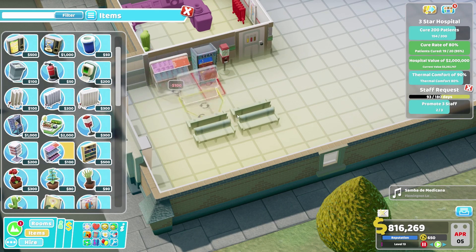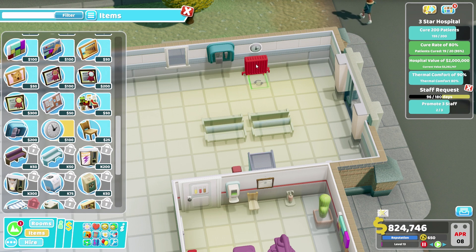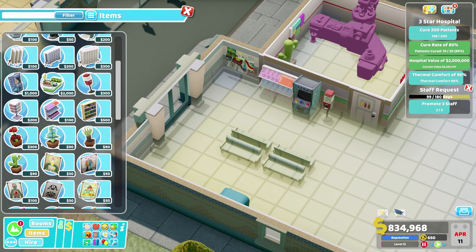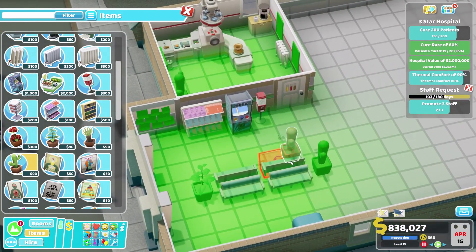We'll have a magazine rack as well — that should keep people relatively entertained. Let's also go for a telephone — one for now would be suitable. We'll have a clock, and I would like a billboard there. I'm thinking we're probably going to want a regular plant around here. Let's pop you down and just see the effect. Perhaps we could get a cactus on this side — it's got a fairly low watering requirement. That should do.